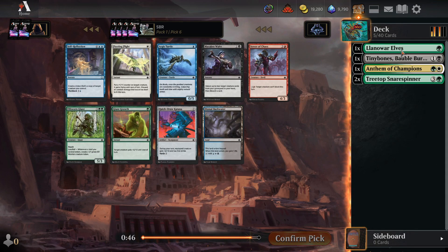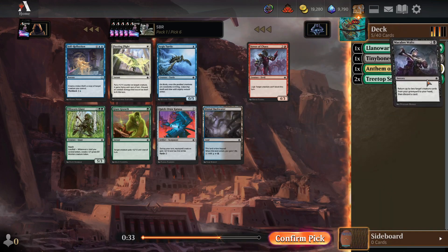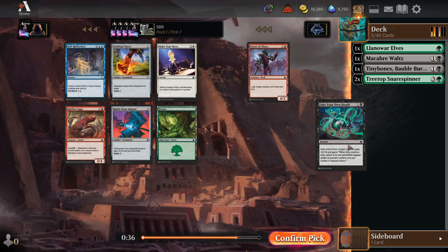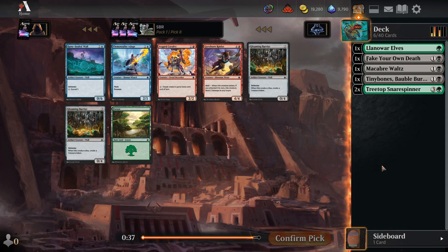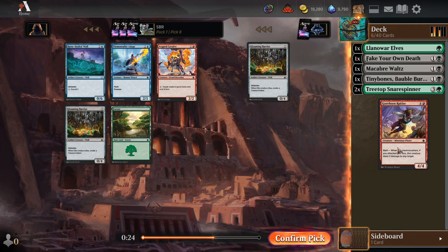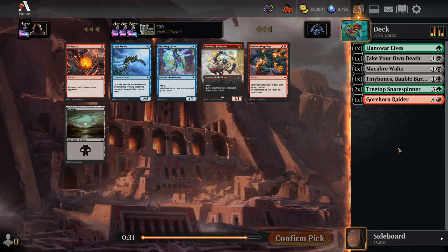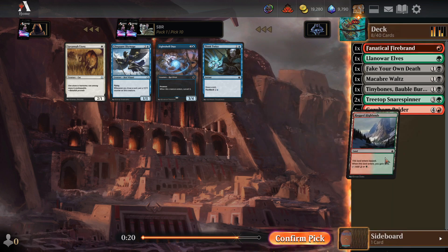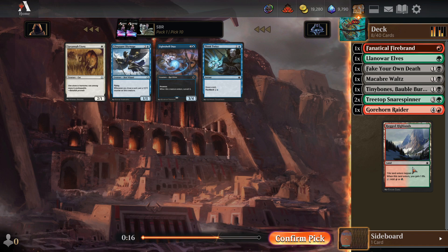Alright, we could go green-white or green-black with what we have. I think I'm inclined to take the Macabre Waltz. I will take Fake Your Own Death now over the Swiftfoot Boots and the Quick-Draw Katana. Then there's nothing in this pack. I'll take a Gorehorn Raider. The rest of the pack seems to be nothing worth having. Take the Bolt Wave and try to wheel the Mythic Enchantment. I Think Twice. Glink-Whip Mage. None of these are bad so far.